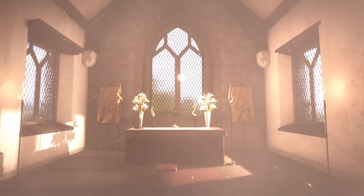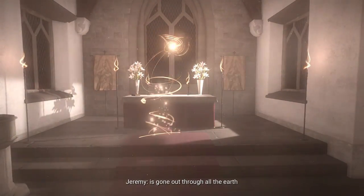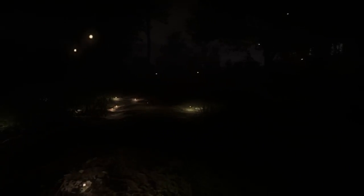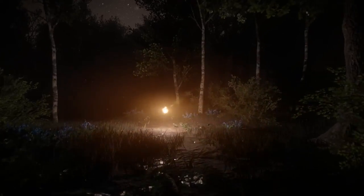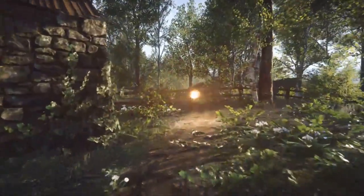Head to the church and trigger the motion event in front of the altar. That's basically the first area done. Go to the back of the church through the rear door — you'll notice lights on the floor. Follow these lights until you reach a particular light flying around, as the floor lights will disappear. This leads you to the second area of the game.